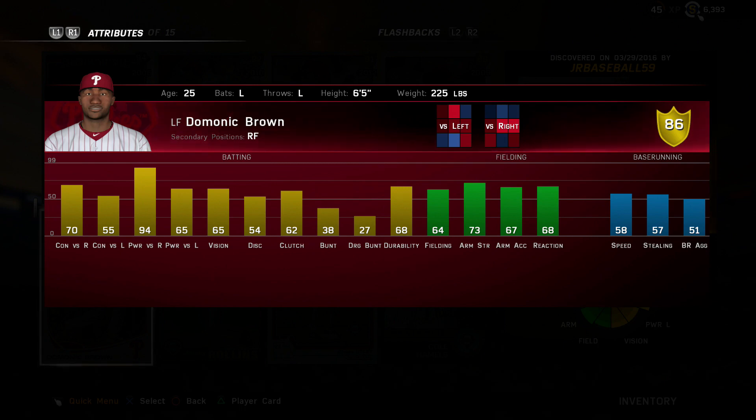Finally, our last honorable mention is going to be the flashback Dominic Brown. I like this card because it has a good swing and really good power versus righties. The fielding isn't really there and this is a card you probably have to platoon with or use off the bench only, but there aren't that many good left fielders in this game so that's why I like making lists like this.